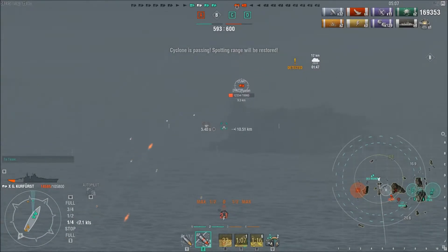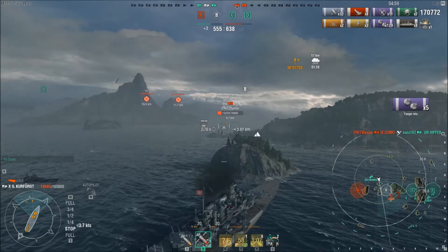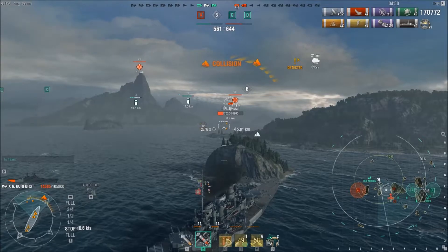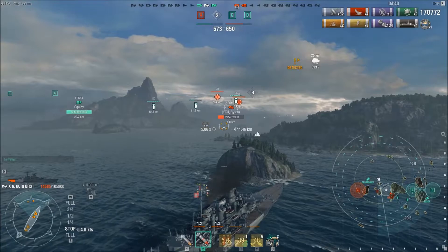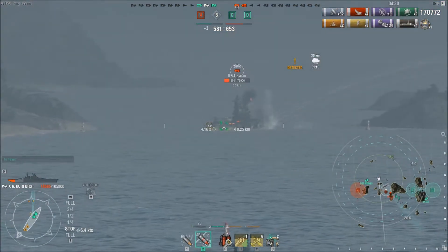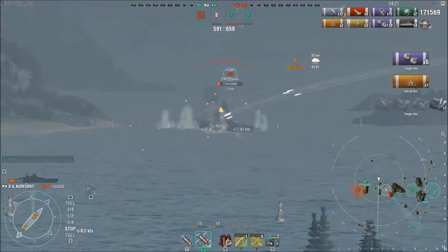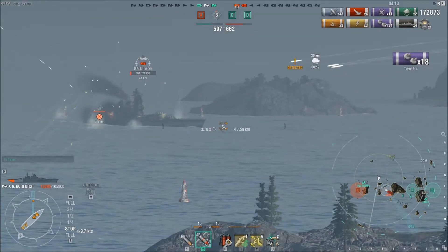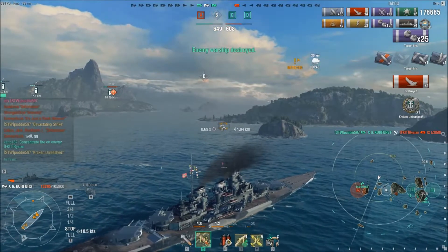I take a shot at the Azuma but every single shell hits the island — none go through. I'm in a very sticky situation: run aground and these ships don't get going again very quickly. The Des Moines makes the right call and leaves me to go cap — we need the points. Torpedo planes come in and it'll be a while before they arrive. It's just a question of whether I can rotate my rear guns in time, or whether the Des Moines can finish the Azuma. Luckily my guns reload and I finish off the Azuma.